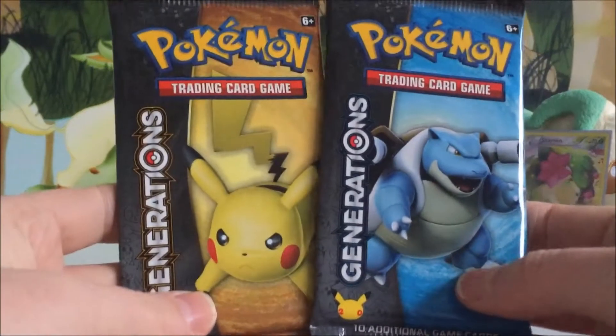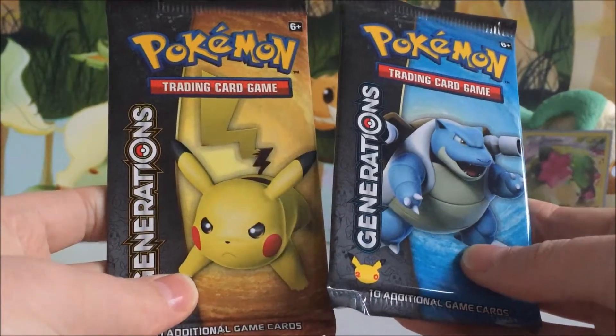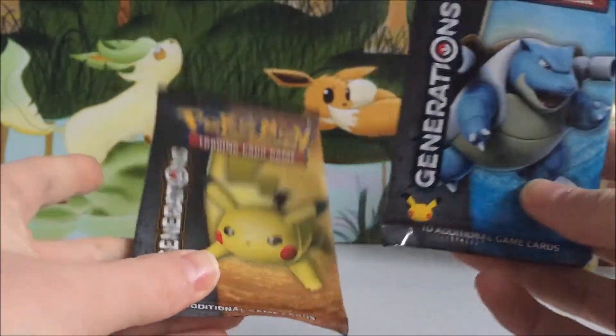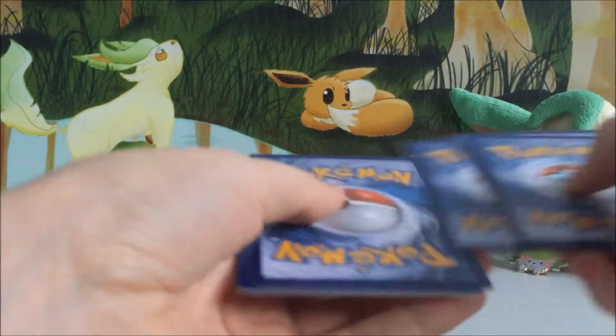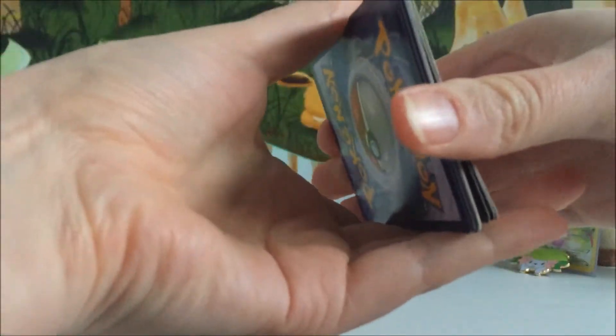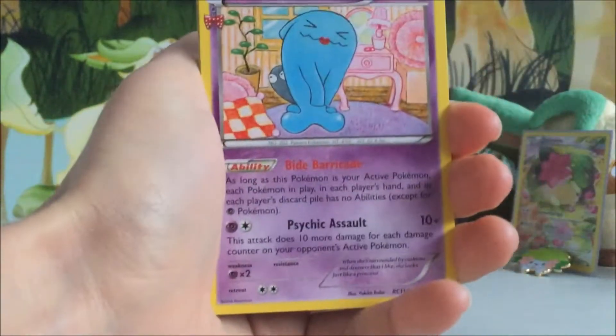And then we've got two Generations packs to open up — we've got a Pikachu and a Blastoise. We'll start with Blastoise and finish with Pikachu. It's been so long since I've opened anything, especially Generations. I can't even remember what I pulled, what I haven't pulled, what I need. I know I definitely need a Leafeon EX because, obviously being Leafeon, I know I haven't pulled that yet.